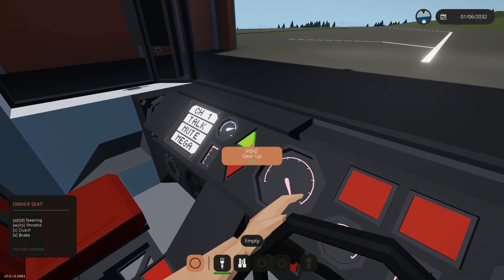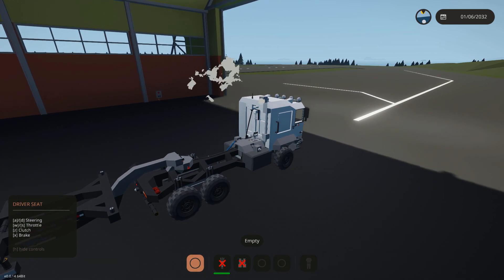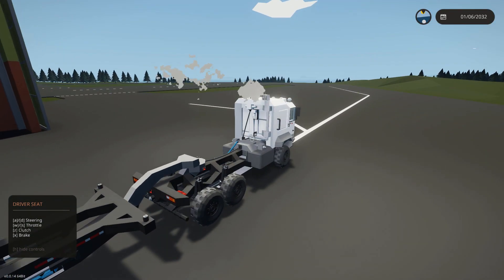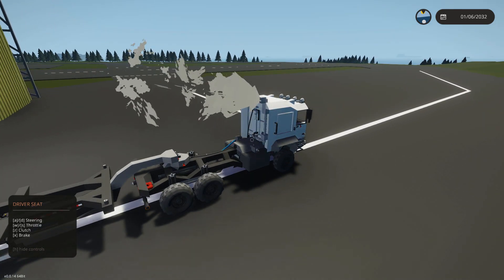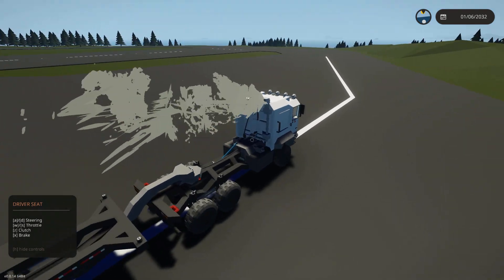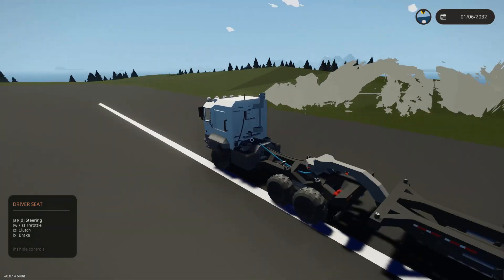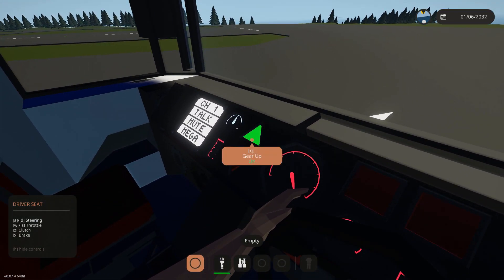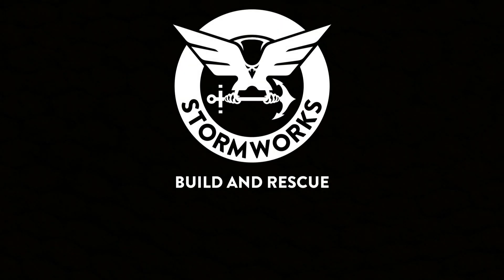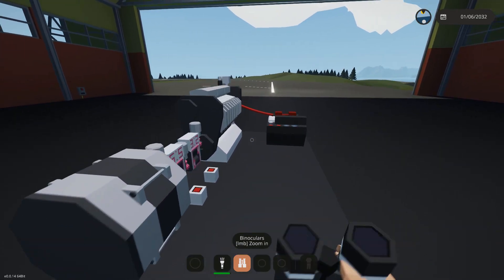Welcome back to another Stormworks tutorial. Today we're going to be looking at gearboxes and how you can efficiently use them to get the most performance and fuel efficiency out of your engines — things like top speed for a car or something. Let's get right into it.